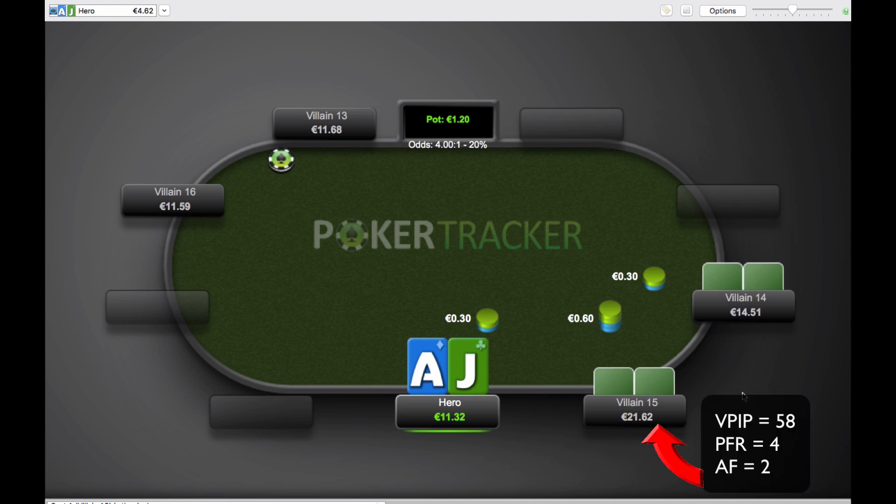This guy is a 58-4-2 — that's VPIP, PFR, and AF. If you don't know what those mean, those are HUD stats. Basically what these stats tell me: a 58-4-2 is a massive whale fish, recreational player, fun player, whatever you want to call it. I'm pretty sure there's almost nobody in the history of poker who plays a 58-4-2 who's ever been a winning player.